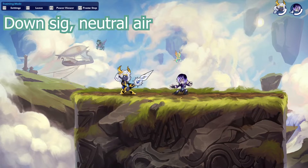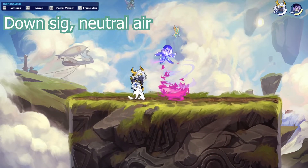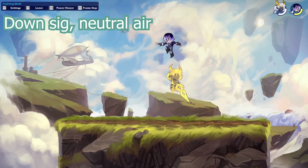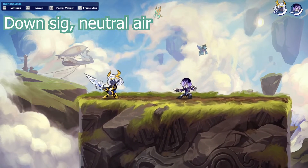Moving on to the greatsword. This first combo is really great because it's a true combo — undodgeable. It's a down signature into a neutral air, and it looks something like this. No dodge windows at all, which makes it a really reliable combo. Every time you land the down signature, you can always follow up with this as a nice follow-up.